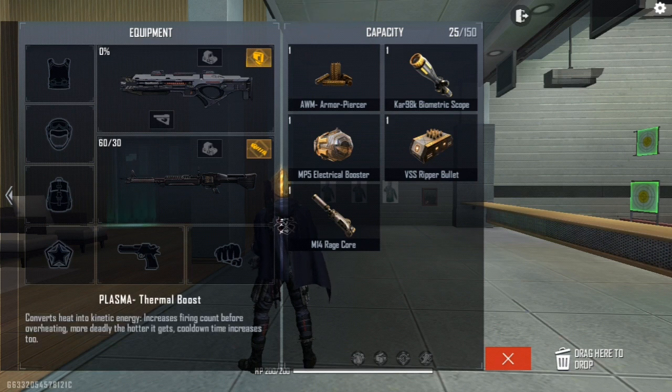We are talking about the Plasma M16's firing rate — you don't want to use a bullet with it. This is the surface of the vehicle.